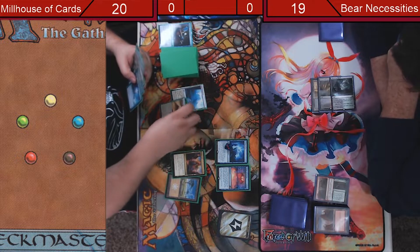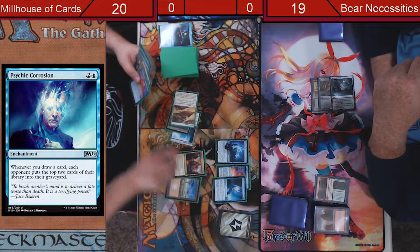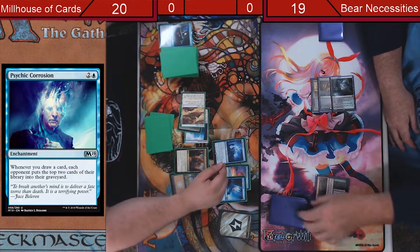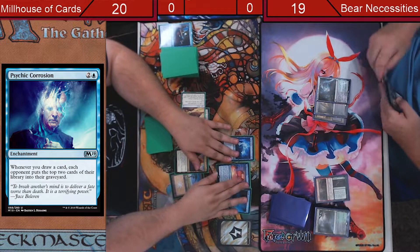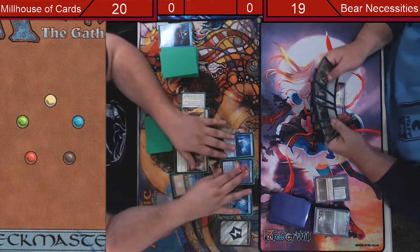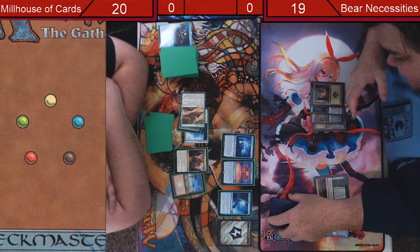Let's see if I can just out... No matter what. Psychic Corrosion — whenever I draw a card, you mill two. In step, mill three. Got the trifecta here. Looks like someone's about to shuffle. How long do you think you can last before I get you? It is sorcery speed, so keep that in mind.